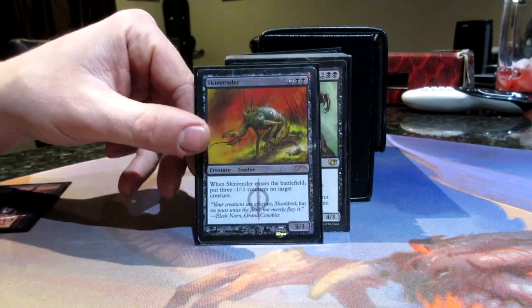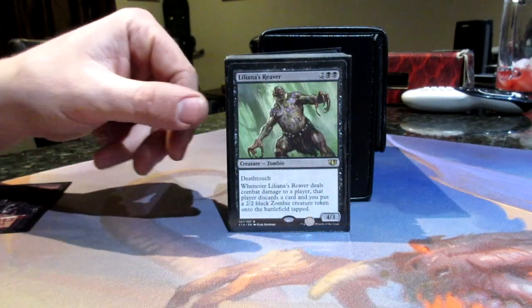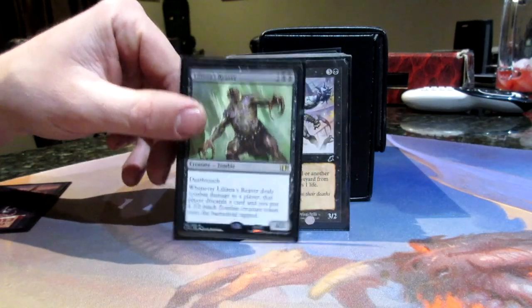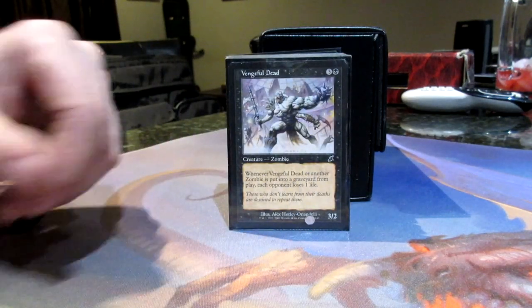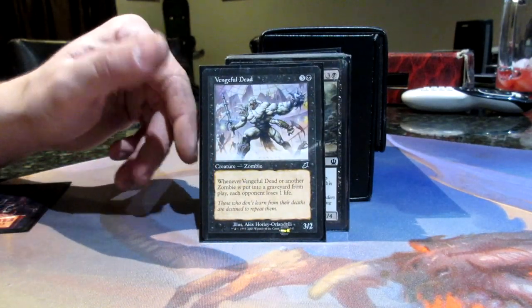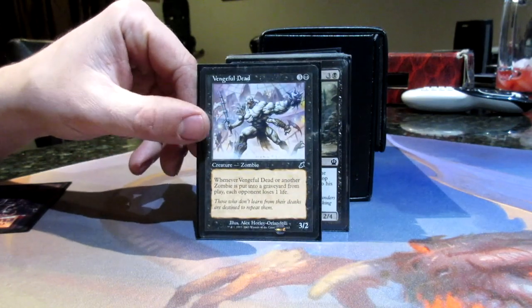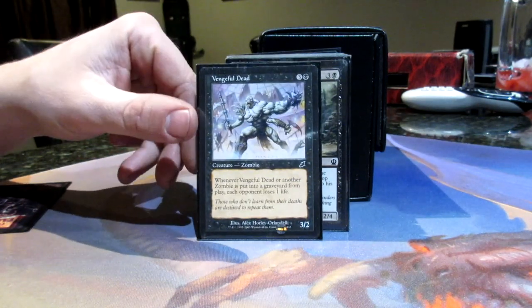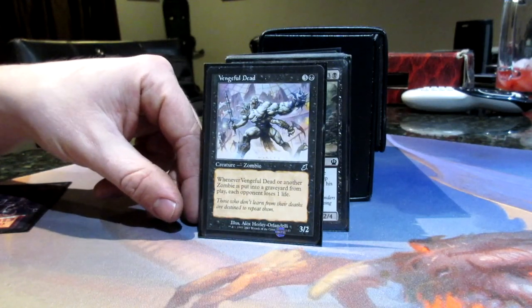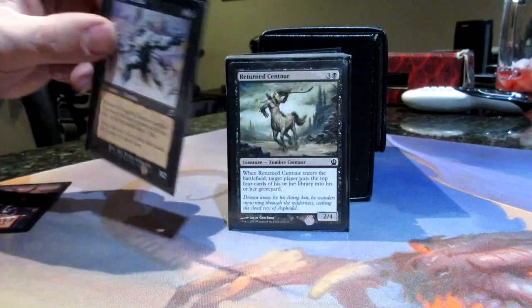Skinrender puts three minus one, minus one counters on a creature — a little bit of zombie removal. Liliana's Reaver has death touch, and when it deals combat damage you get to put a 2/2 zombie into play tapped, so it gets things started. Vengeful Dead is a wonderful zombie — he's a 3/2, and whenever another zombie goes to the graveyard, each opponent loses one life. So he's way better than a Blood Artist in this deck because he's a zombie himself. Whenever all your guys die, they're just going to drain everybody. He's another piece of the combo.